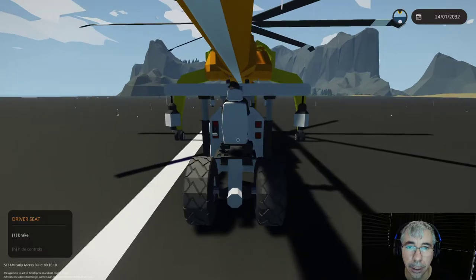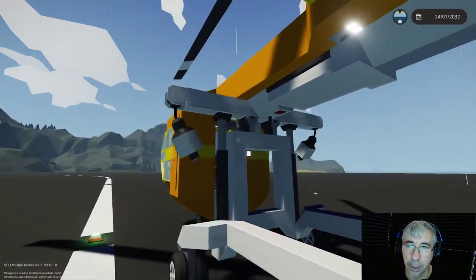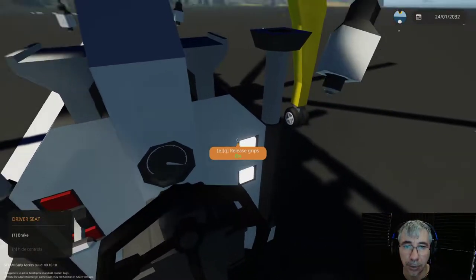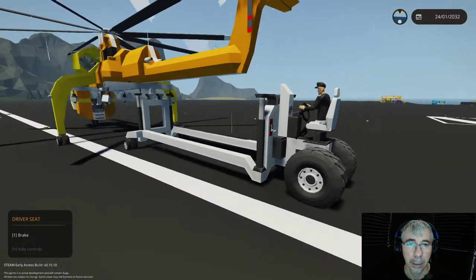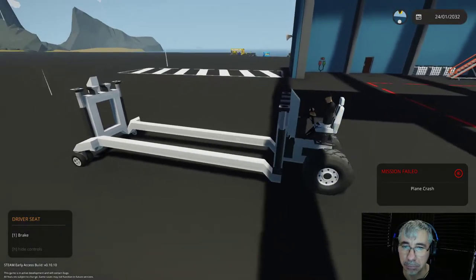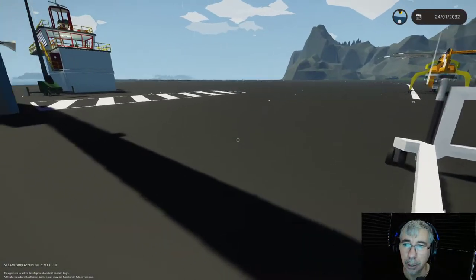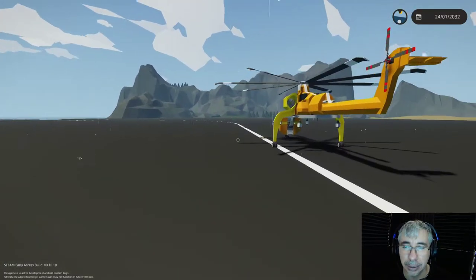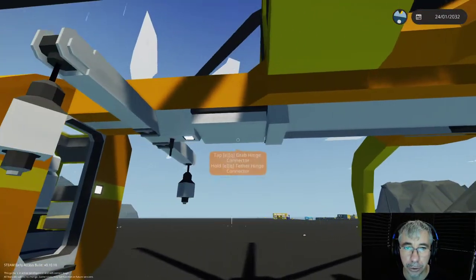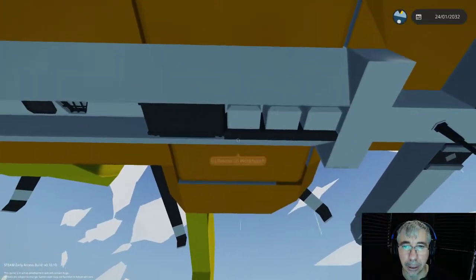We drive underneath the helicopter and the first thing to couple is the electric connectors. If I turn on the connector, it's done. Then I detach the vehicle and just drive it away. I also placed pistons but it seems I don't need them. We've relatively easily attached this crane module.